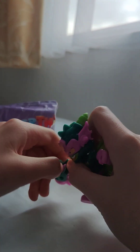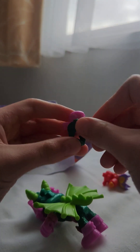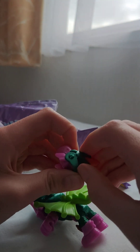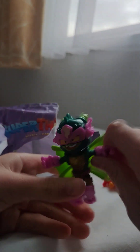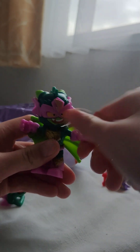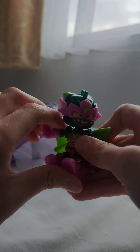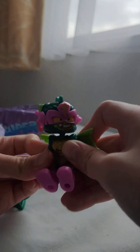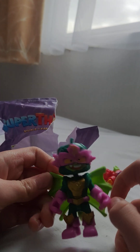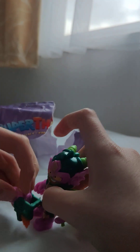I wonder if I can take this out of his hand — oh yeah. For him, you can move the head around a bit, move the arms just like that. You can put him down. Apparently his name's Draco because he's a dragon, so he has his little friend guy and then a blaster.